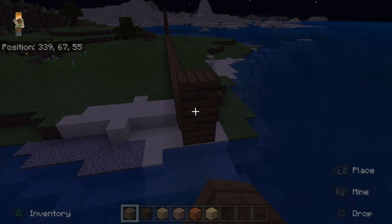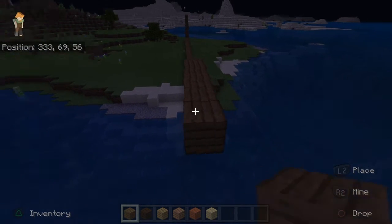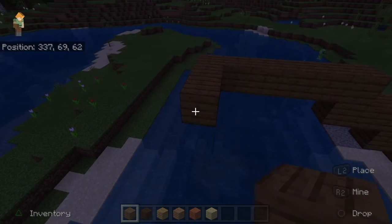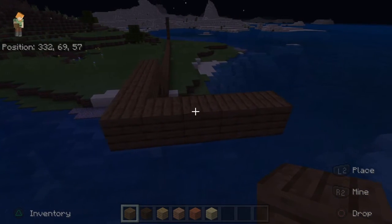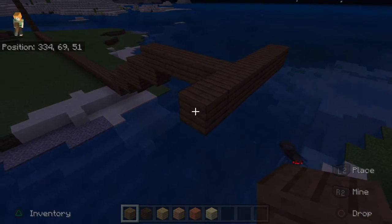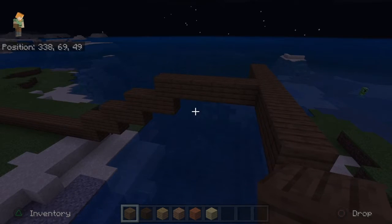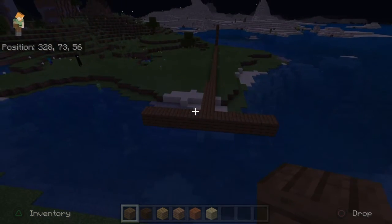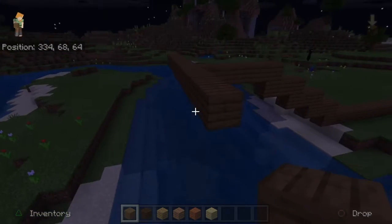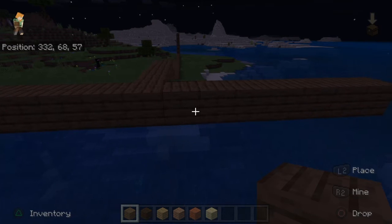I've never actually built a large-scale ship like this in Minecraft. Usually I've done some boats, but they've been more along the size of a dinghy, a little rowboat — maybe just bigger than the boat you can actually ride in-game. What I'm doing now is trying to get the basic outline of what I want to do. I know I want to make it wider in the back than the front, because that's how most ships are.